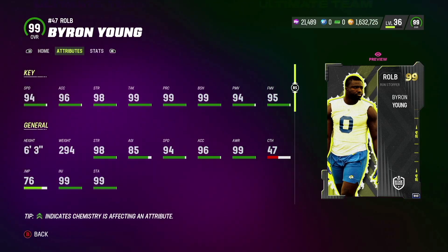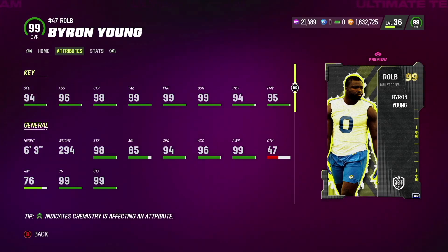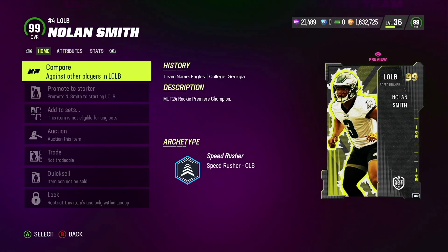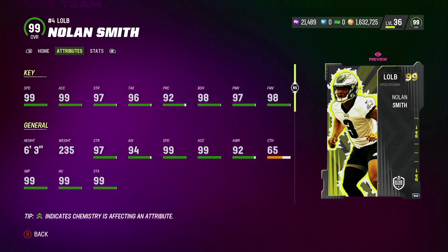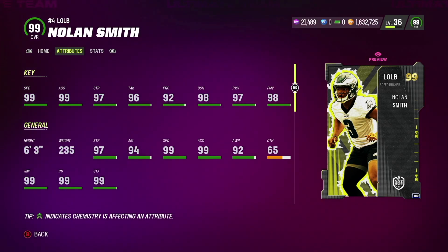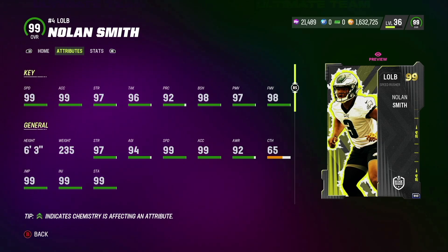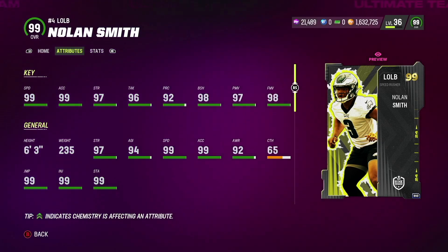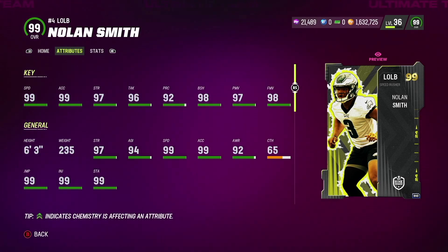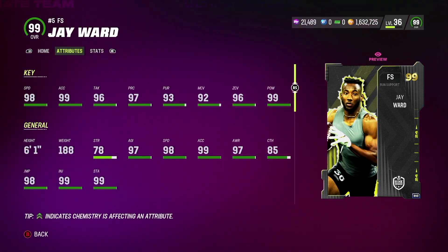Coming in at the number four spot on defense we got outside linebackers. Byron Young looks amazing on paper, but I think the better option is left outside linebacker Nolan Smith — he has 99 speed, 99 acceleration, 98 block shed, 97 power move, and 98 finesse move. He gets zero-AP Edge Threat Elite and zero-AP Tackle Supreme, which will put great pressure on your opponent. Definitely get him if you have the coins.